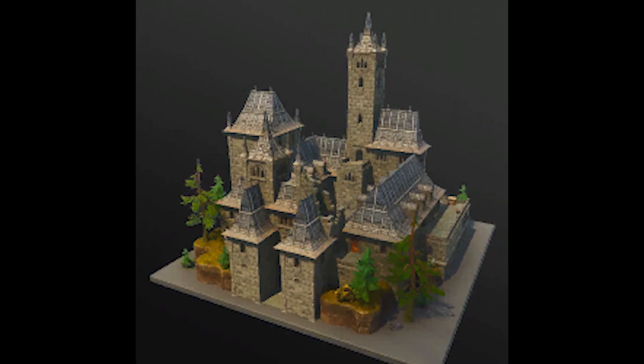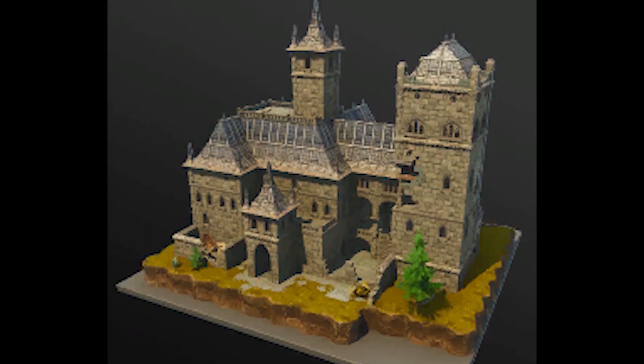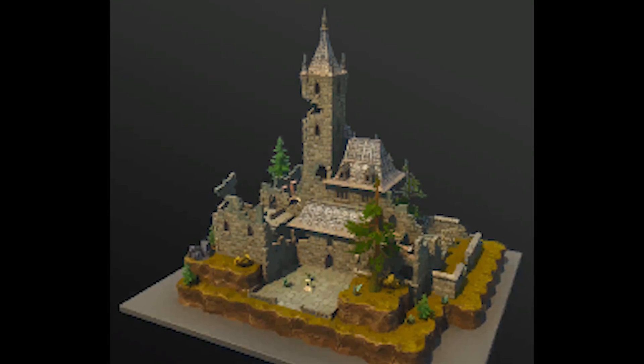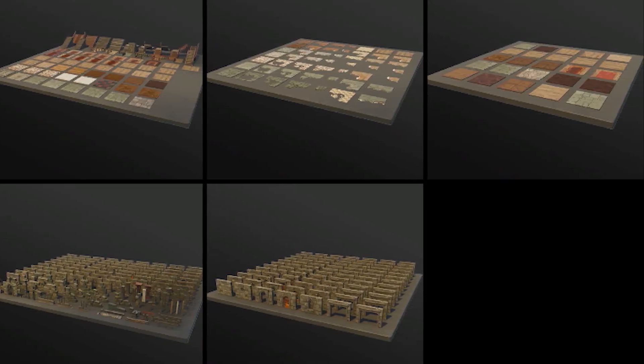First let's look at the leaks that came out. It's been leaked that they have these new castle prefabs that look absolutely amazing. These castles are actually from Save the World, which gets me even more excited because if they're going to continue to import stuff from Save the World there's just a lot of things that are going to open up. This is actually going to be really great for my Skyrim build that I'm working on.